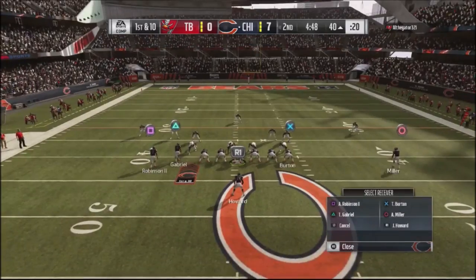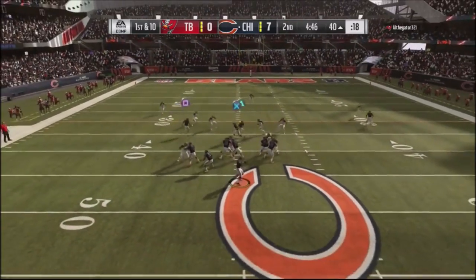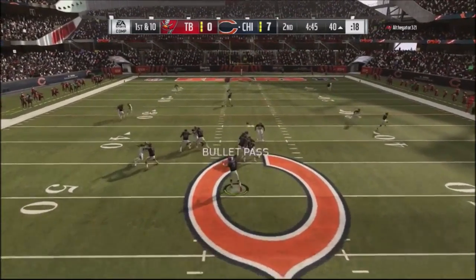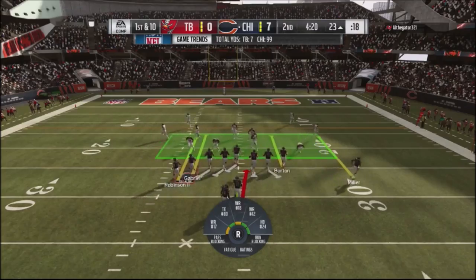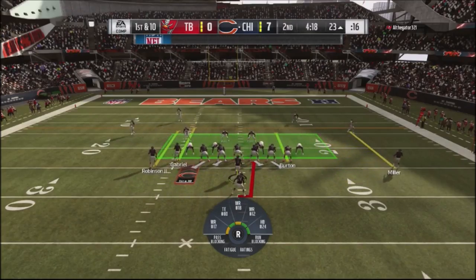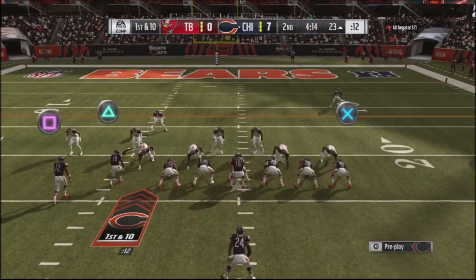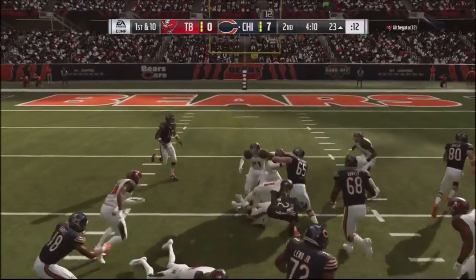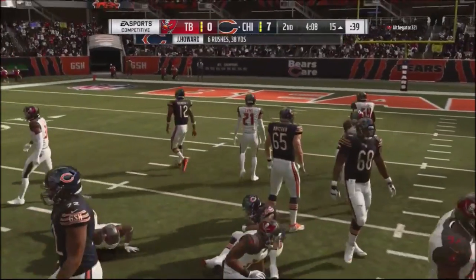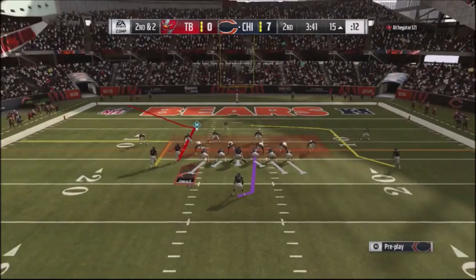Back to the single back double south with a play action play. I've got Gabriel on a release, the middle of the field is wide open, and Robinson's got position for a nice little possession catch. I go into a draw play because he fell back into coverage — the draw was the right call, picking up about nine yards. A little broken tackle by Howard for a nice eight-yard gainer.